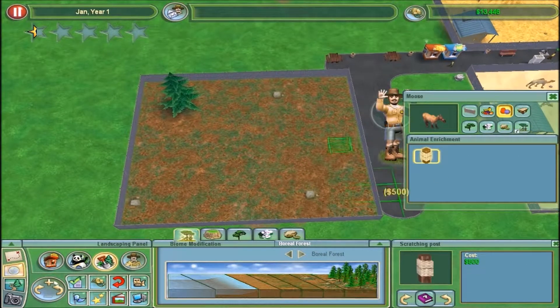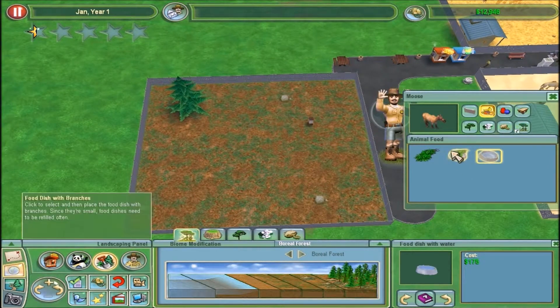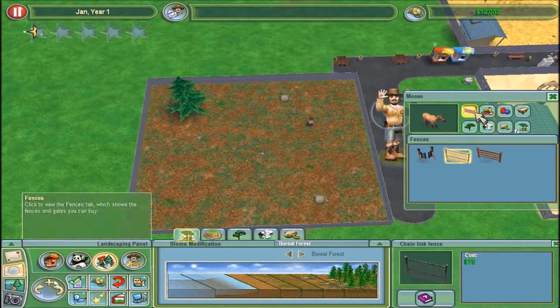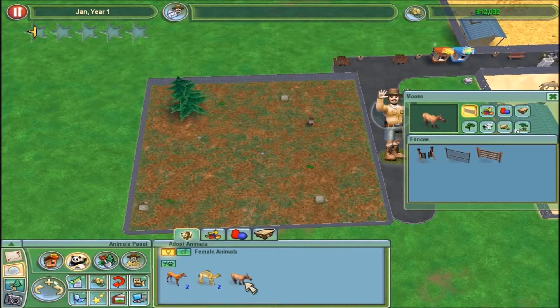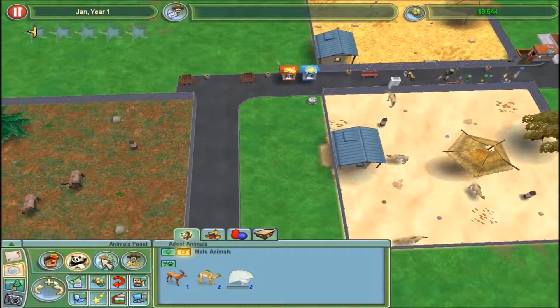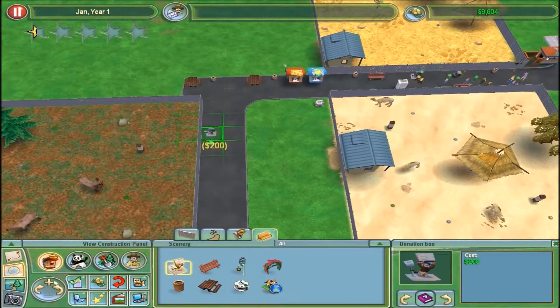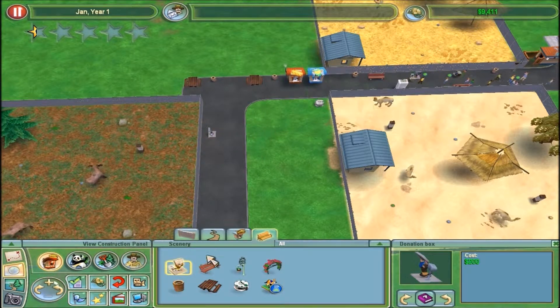Add in some stuff to make it educational. A little bit of food, water. Apparently moose don't need any sort of shelters, which is interesting - I would've thought they would just use a normal shelter. And then put down some human stuff, like a donation box, because that one's probably too far away.